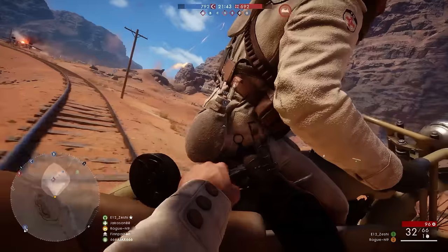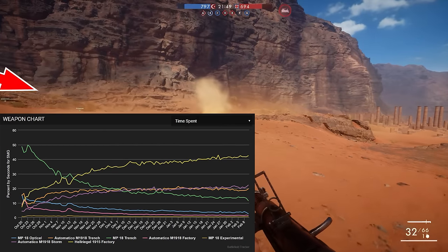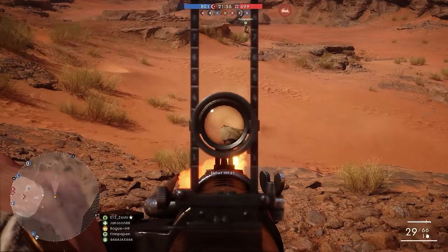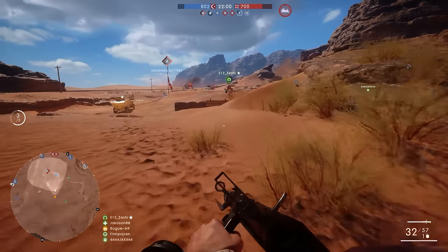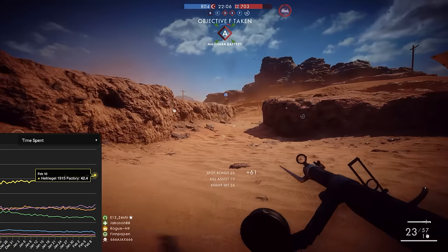In Battlefield 1, if you come across another player carrying an SMG, you have an 85.5% chance that it's either the Hellriegel or an Automatico. These stats are as of the 10th of February 2017. In fact, the Hellriegel 1915 Factory is by far the most popular gun — on its own it accounts for 42.4% of the total aggregate usage time for all SMGs.